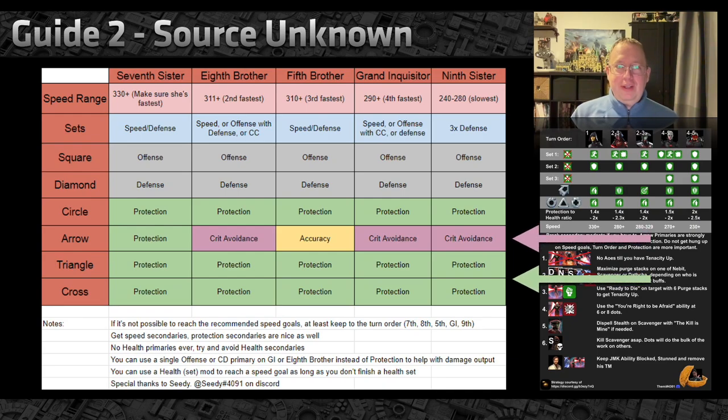The second graphic — I don't know where this one came from, I found it in a random Discord posting, but kudos to whoever made it. The recommendation here, which most people on 50 Shards of Cam also recommend, is to use crit avoidance arrows instead of protection or speed arrows, primarily because whenever you get critically hit, Seventh Sister has a chance to take a turn, and that can mess up your turn order.